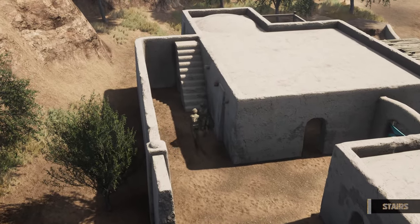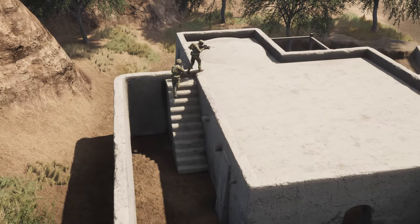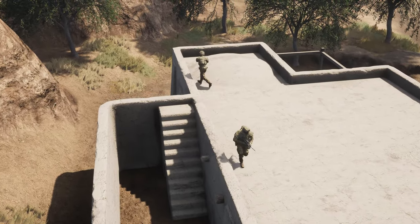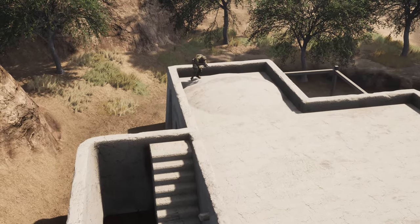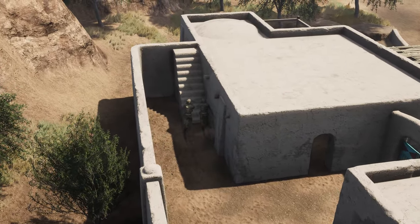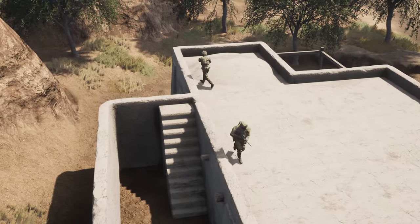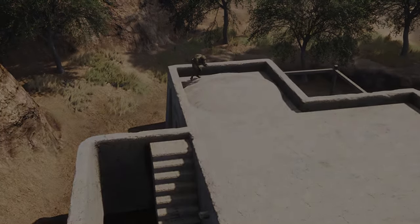As a rule of thumb, you want to get up and down stairs as quickly as possible — and as an immediate contradiction to that, use the saying 'slow is smooth and smooth is fast.' If you're on Point, check the rear high for any overhang or balcony. Once rear high is clear, cover the most open and immediate danger areas. If you're on Six, cover rear low. Once rear low is clear, cover front high.